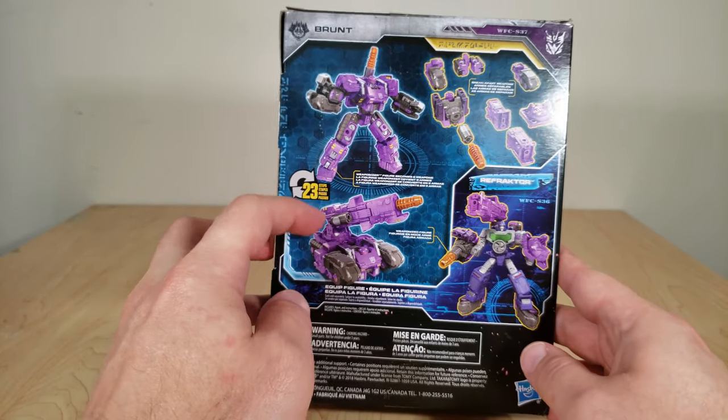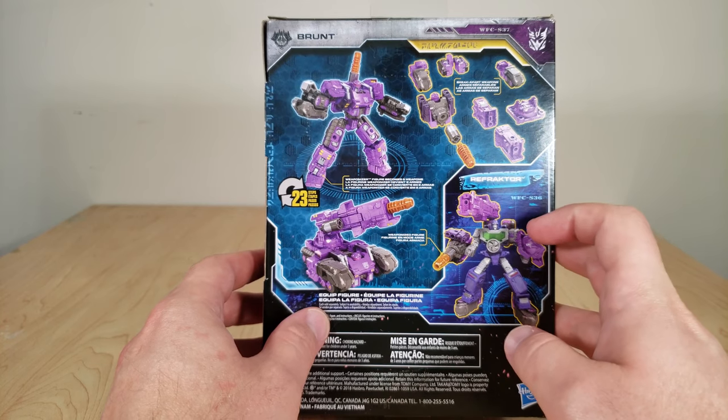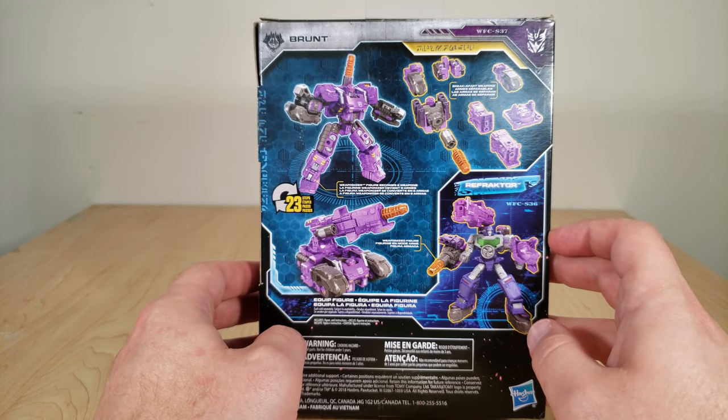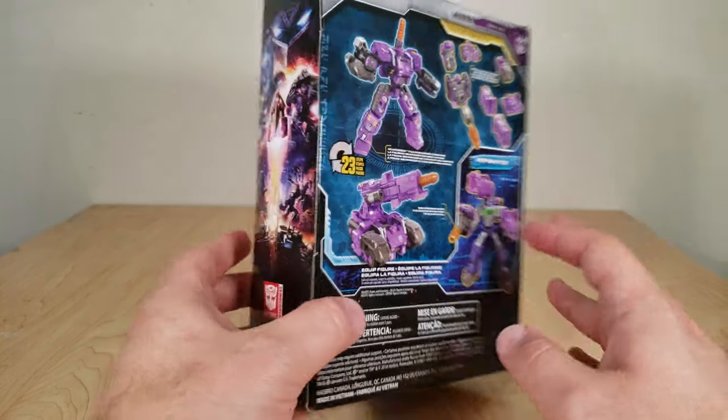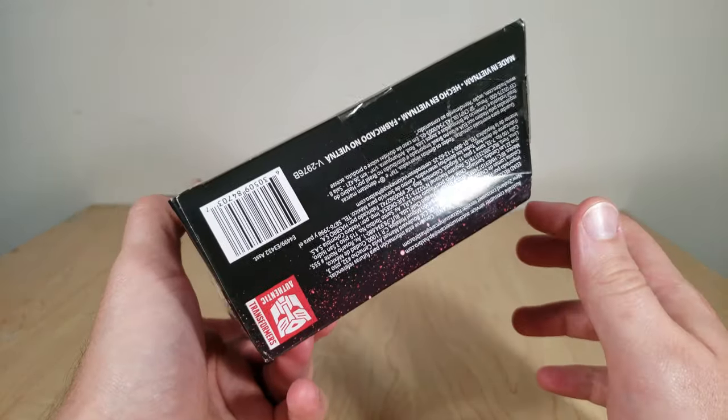On the back, it shows Brunt's robot and tank modes, shows how he breaks apart into different weapons, and then shows him combined with Refractor utilizing his weaponizer abilities. Regular Siege artwork on the side, top and bottom — nothing special.